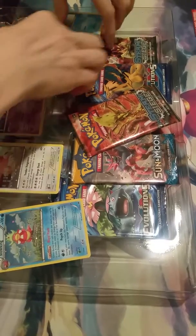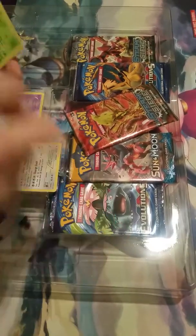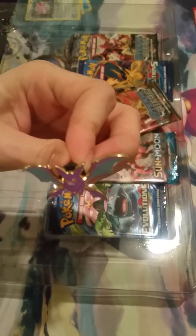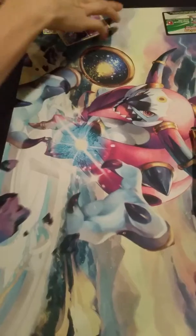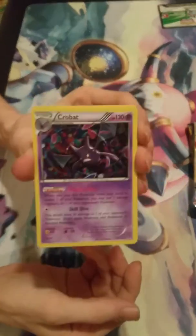Okay, we have the five regular holographic promos, we have a Crobat pin — check that out. We'll set that to the side. Get these packs out of here — we have five packs and a code card.